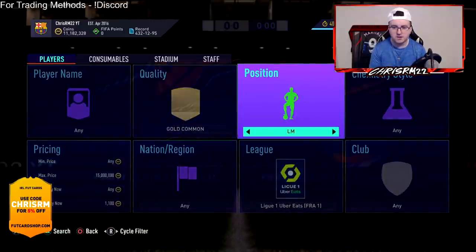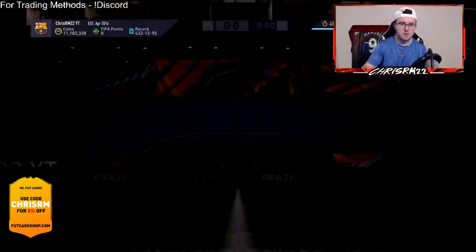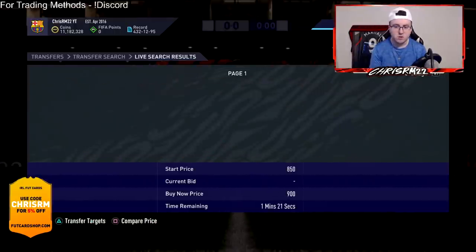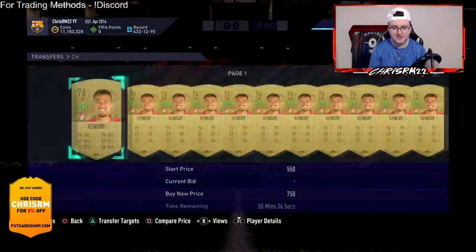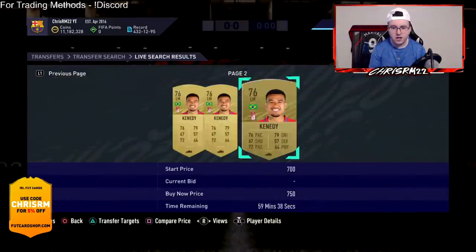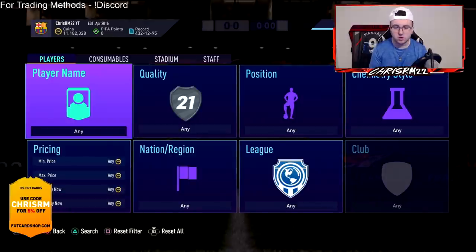You can also look at non-rares, which are currently around 600 to 750. You can get creative — for example, left mids from Brazil. You first want to check how many players are actually on this filter. We've got Kennedy, Victor, three different Brazilian left mids. The cheapest one is around 750 coins, so you snipe on the last card and try to make a couple hundred coins per card.